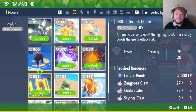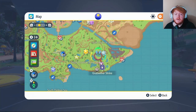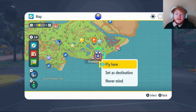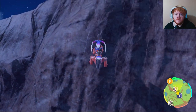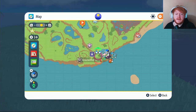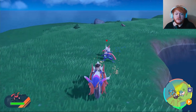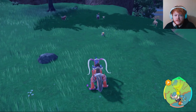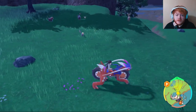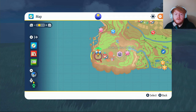Moving on to TM 88 Swords Dance — you'll need 5,000 LP, 3 Zangoose Claws, 3 Gible Scales, and 3 Sneasel Claws. For Zangoose Claws, put a waypoint around this area, fly over to the shrine or nearest Pokémon Center, and make your way over. You'll also find Seviper in the same area — not the best idea, being mortal enemies and all.